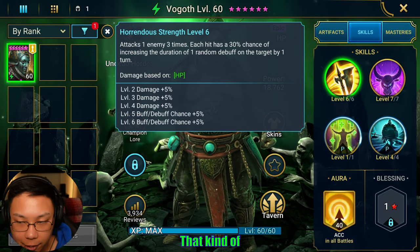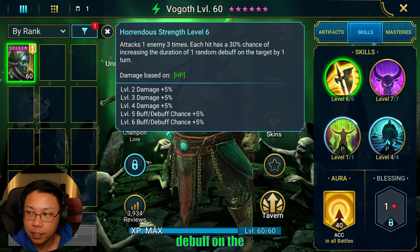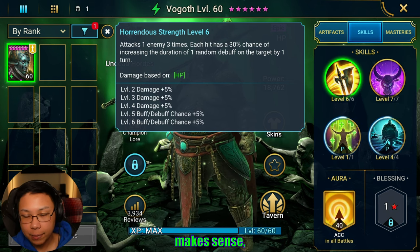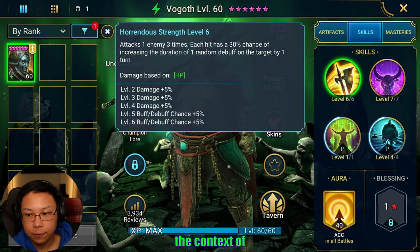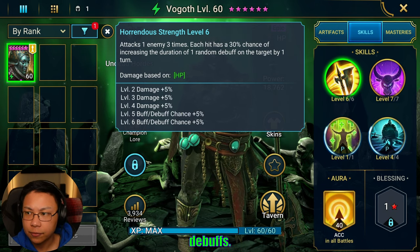His A1 is a three-hitter. Each hit has a 30% chance — books up to 40% — of increasing the duration of one random debuff on the target by one turn. That makes sense especially in the context of Clan Boss, and I guess it could make sense for Fire Knight too if you're trying to extend debuffs.